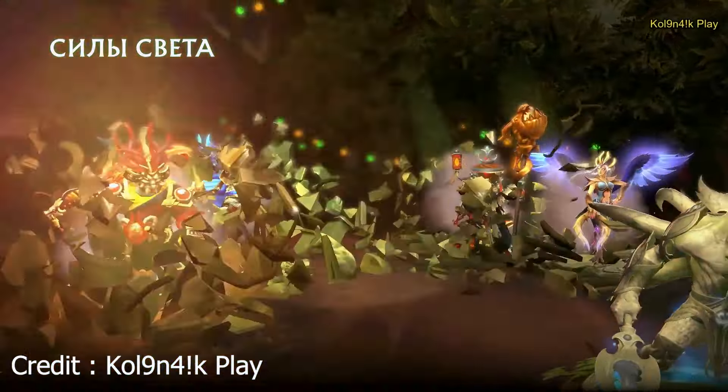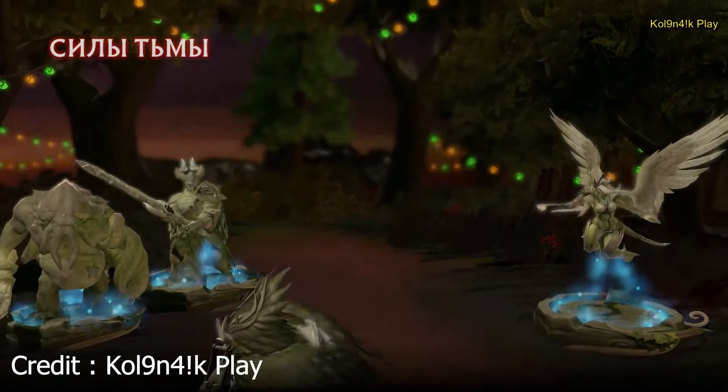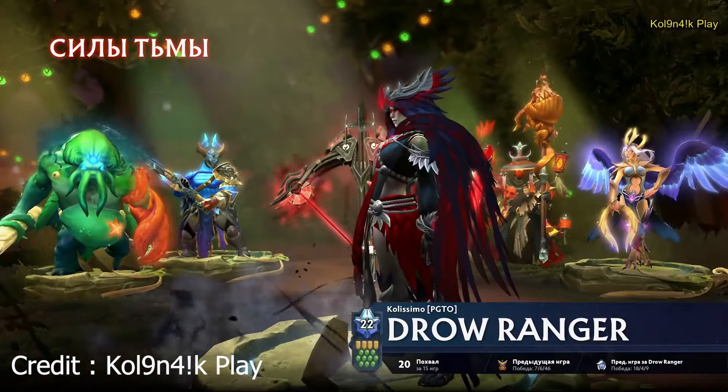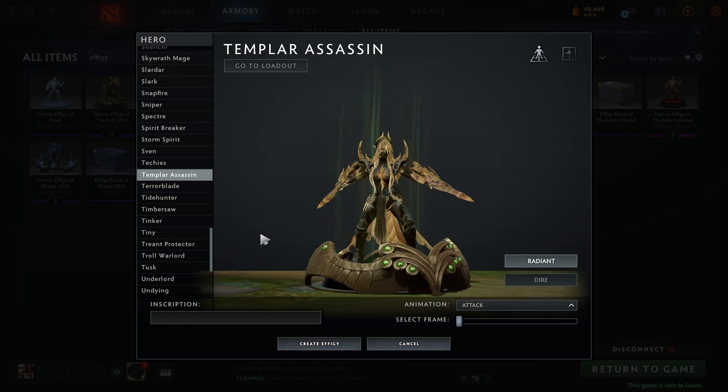The TI 2024 companion doesn't have much, but the main item people are interested in is the new Versus screen. This clip was posted by Colonecplay on YouTube — the link to their channel is in the description. The new Versus screen says it uses effigies, which are those old customisation items that replace your buildings in your base with custom statues that you get to design.